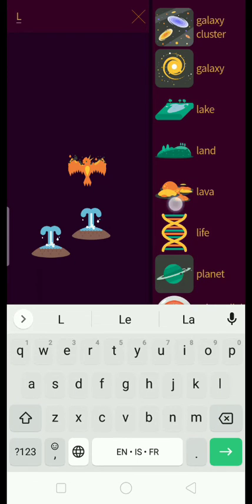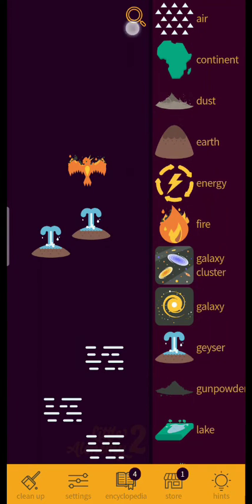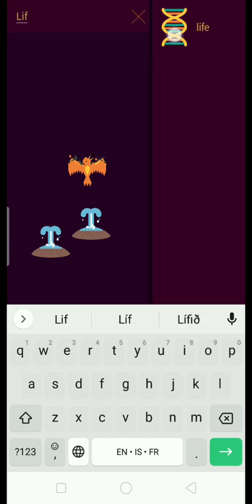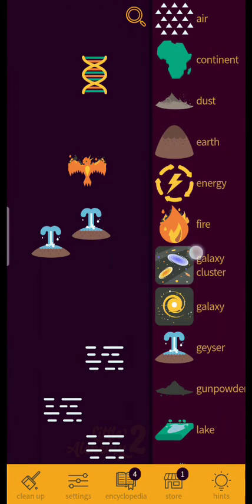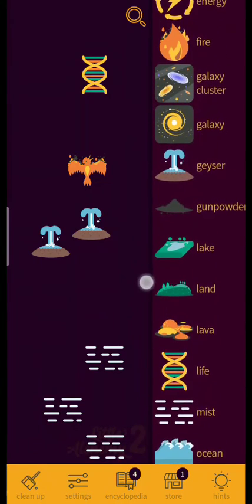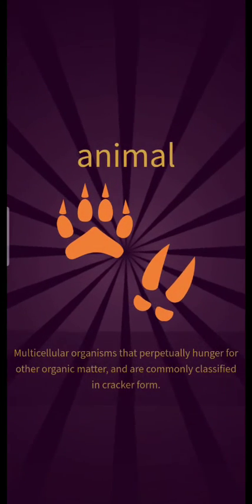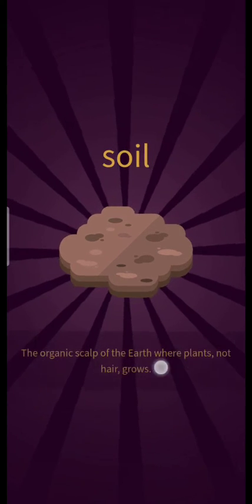Lava plus phoenix equals nothing. I'm getting tired of moving my hand so much. Life plus comet equals nothing, but life plus land equals animal and soil — yay!